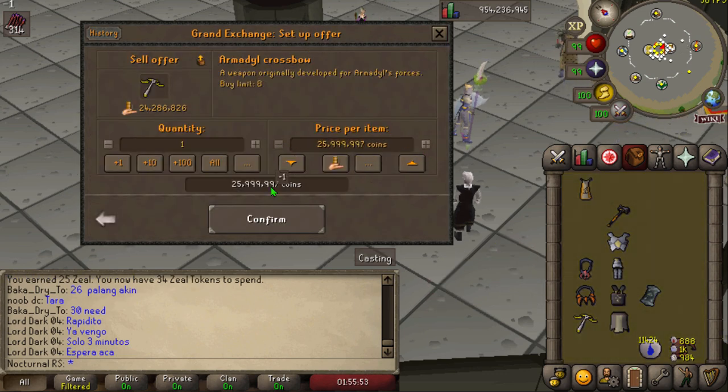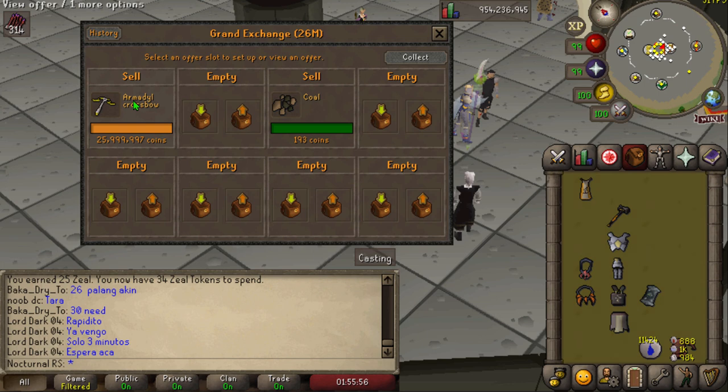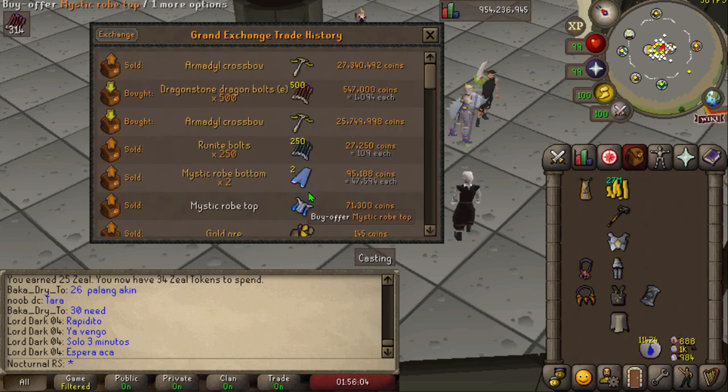Then I decided to flip the Armadillo crossbow that I'd bought a few hours earlier, knowing the price had probably gone up. Sure enough, I made almost 1.6 mil from flipping it.